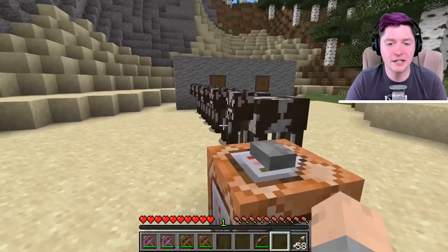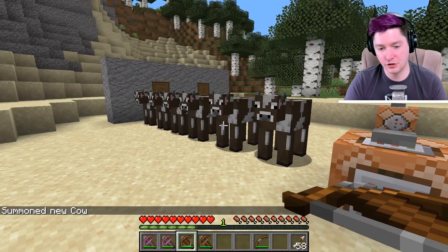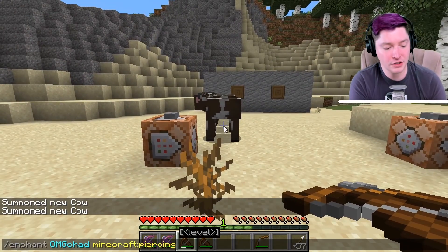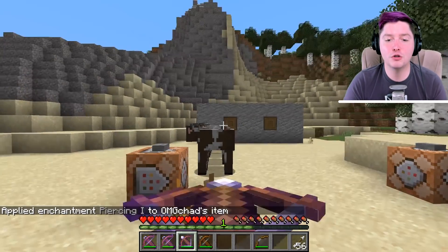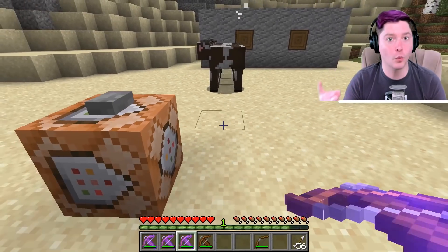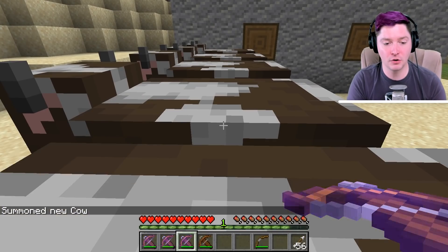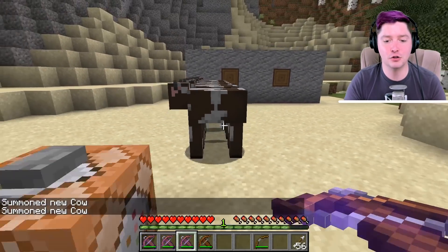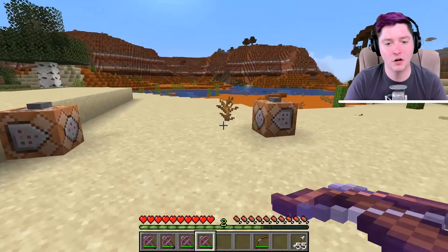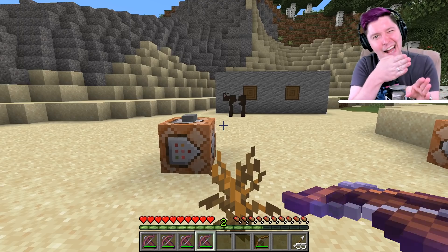I have summoned a bunch of cows here, each with only half a heart, to demonstrate piercing. With your normal crossbow, if you fire it'll hit the first thing and immediately stop. But with Piercing level one, whenever you fire at something, it will kill not only the thing it hits but also the one behind it - so Piercing level one hits two mobs. You can go up to Piercing level four, which means you can kill five mobs. With six cows lined up, you can see all of them except the very last one get hit. Piercing is nice as long as your enemies are lined up together in a group.